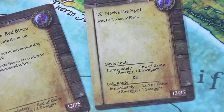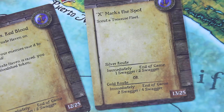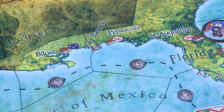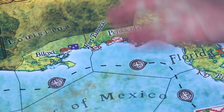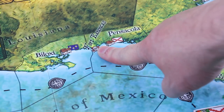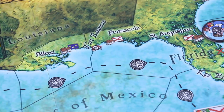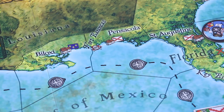The other card is 'X Marks the Spot': scout a treasure fleet. Right now we don't have any unscouted treasure fleets on the map, which is tough. For the silver route we'd immediately gain one, two, or four swagger. Right now we have two ships on the golden route. We really have to sail somewhere else to spawn a new treasure fleet. Maybe we can combine both missions — Pensacola is up next to Florida, next to a silver route, and there's a neutral port where we could build our pirate haven.